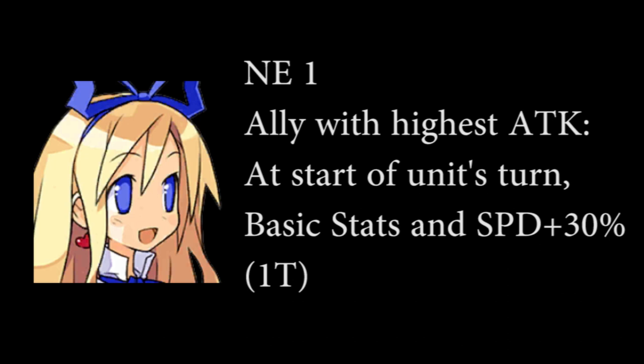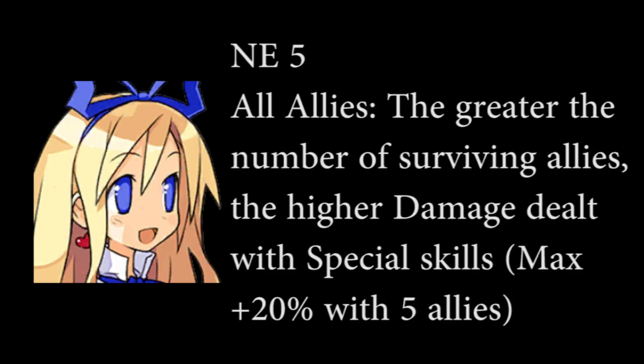Just be mindful of who receives the buff if you are using a sub-attacker or an int team. Her E5 increases the damage of skills for all allies. The damage boost is tied to the number of surviving allies. With 5 allies, the damage boost goes up to 20%. This ability is very useful, but is meant to be used with full level-up teams, as strategies where you expect characters to die are unable to take full advantage of it.